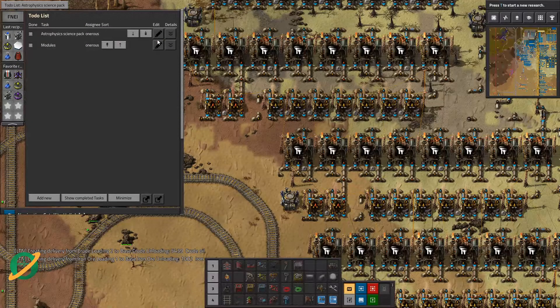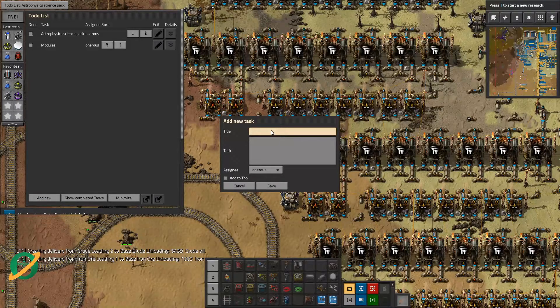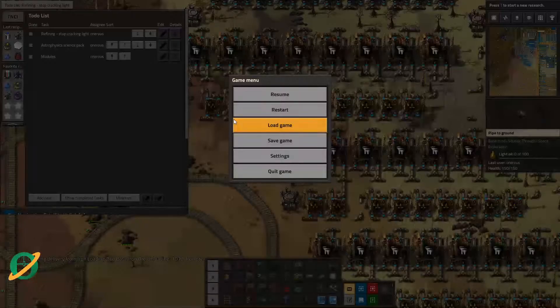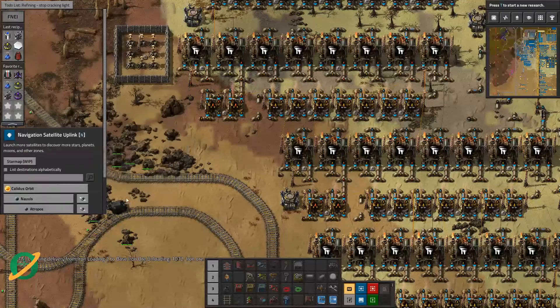I put in this section here to use up all our light oil. Our petroleum gas is actually going really well. What I probably should do is — we've got all these sections permanently cracking down to petroleum, but we should have this light oil here not being cracked unless we've got like 20k here. Maybe that's something I'll do off camera. Let's add that — a new task: 'Refining — stop cracking light.' I'll do that off camera.